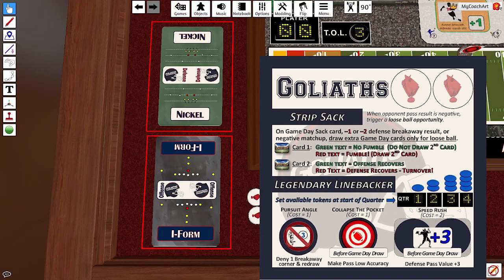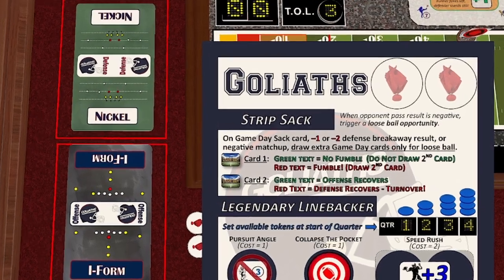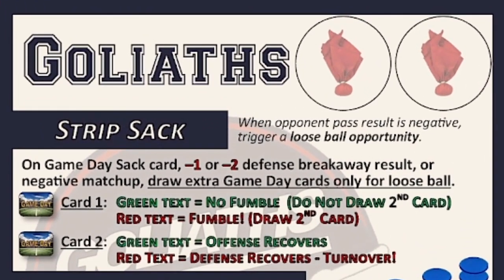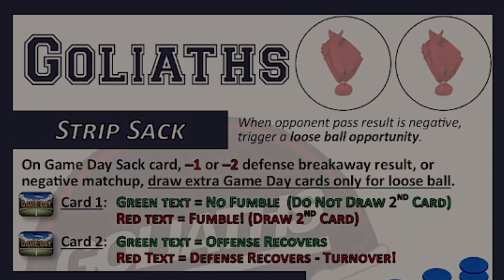The first mechanism is strip sack. Strip sack is a guaranteed loose ball opportunity any time the Goliaths force a loss of yardage on a pass play. That could be a sack game day card, a minus one or minus two on the defensive breakaway result assuming that offensive play was a pass, or a negative matchup where you have a defensive value that's simply higher than the offensive pass value.